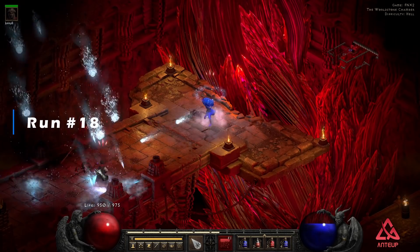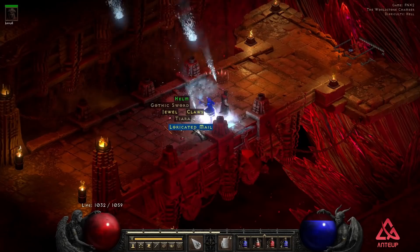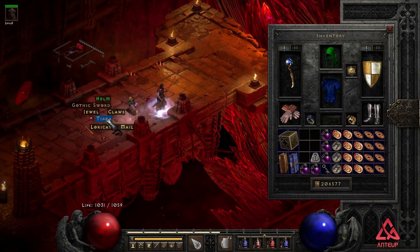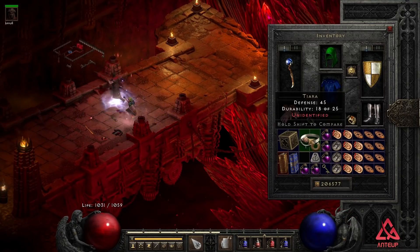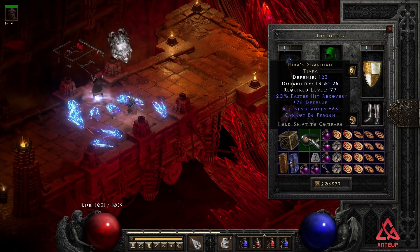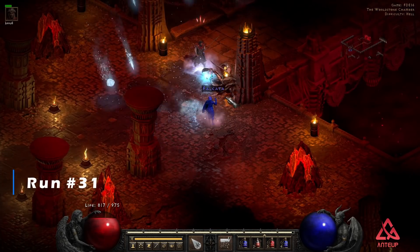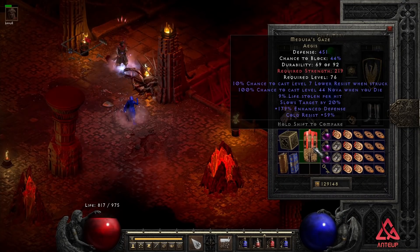A unique Tiara drops on run number 18, which is Kira's Guardian, and it rolls 2 off of perfect All Resistance — not too shabby. On run 31, I get a unique Aegis, which is Medusa's Gaze.